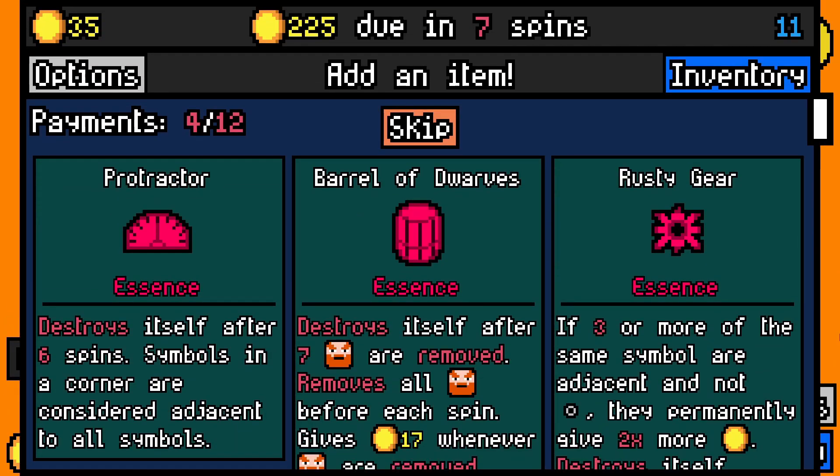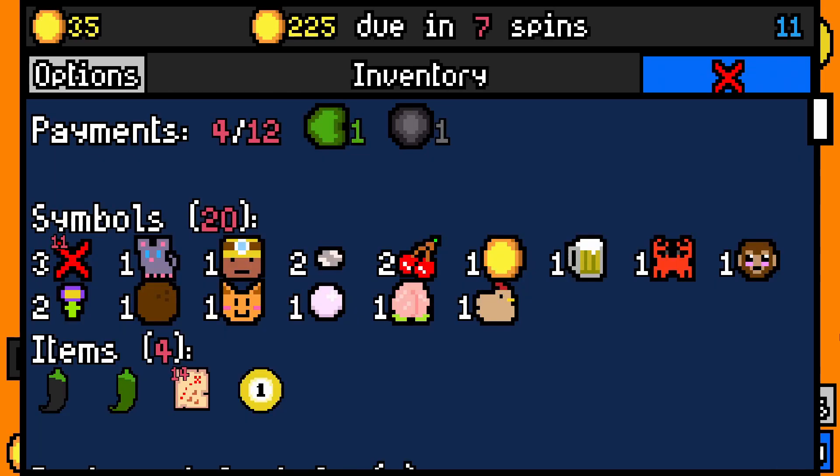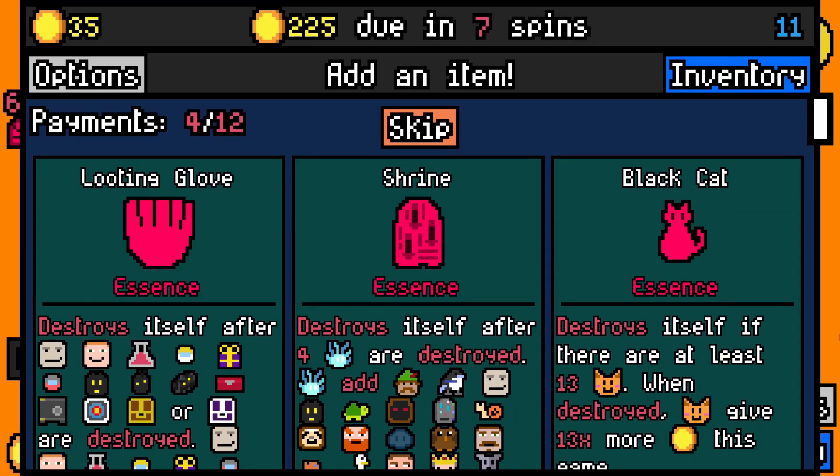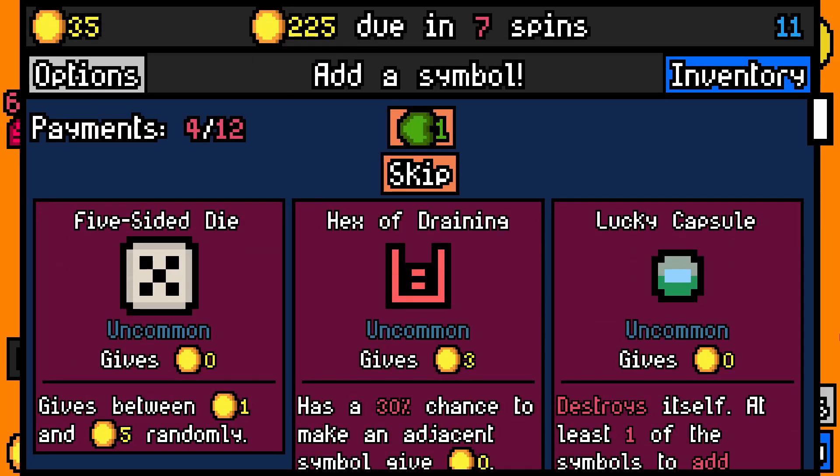Let's pay our rent — what essence item? I don't want rusty gear essence because the only thing I've got three of at the moment is the dud, so it's going to double nothing. I will take protractor though, just in case. I really want to take black cat essence — I'm going to take loot and glove, and then we'll take lucky capsule.